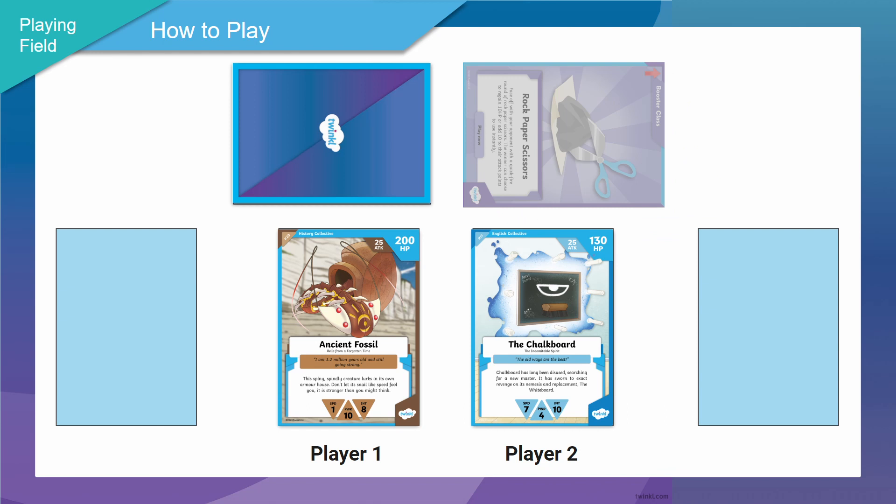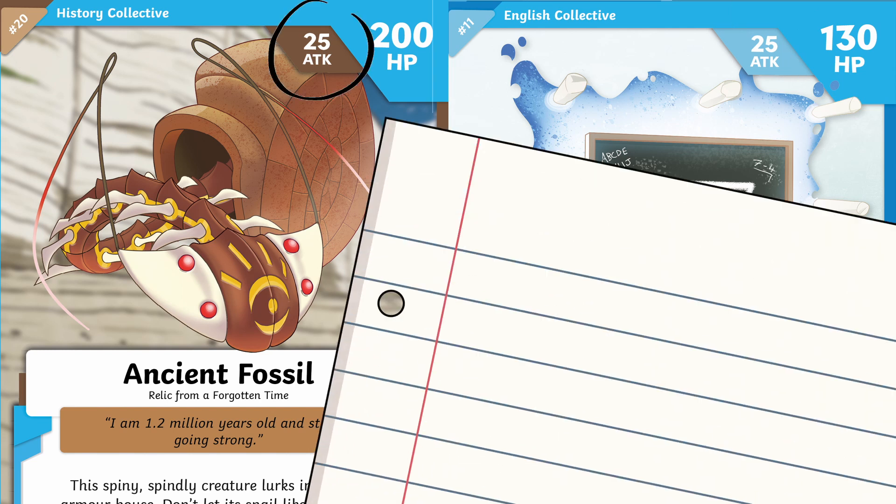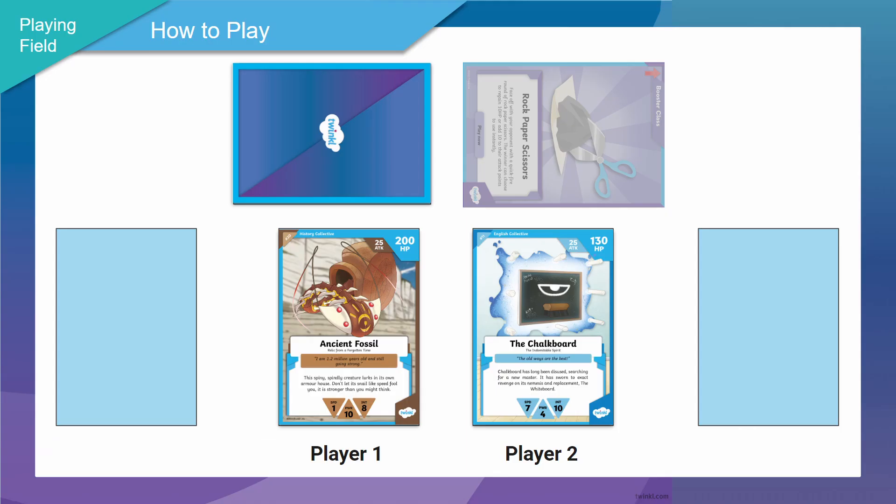Now it would be Ancient Fossil's turn. They're going to do the other option, which is attack. The Chalkboard has 130 HP and Ancient Fossil has 25 attack points. This means we would subtract 25 from 130, leaving Chalkboard with 105 HP. At the end of their turn it would be Chalkboard's turn again. At this point in the game the Chalkboard has 105 HP and Ancient Fossil has 165 HP. The game would keep going just like this until somebody's health points are reduced to zero.